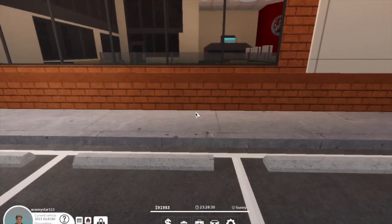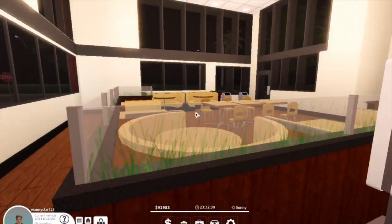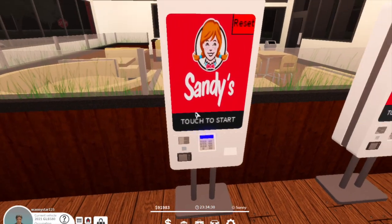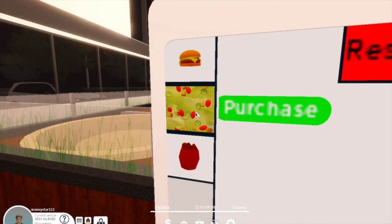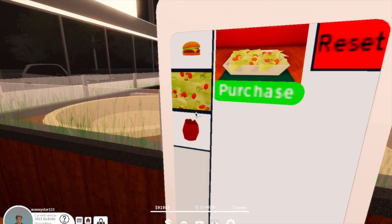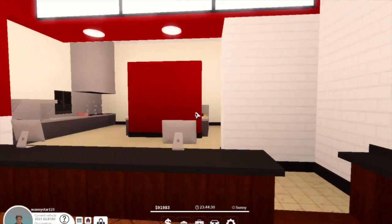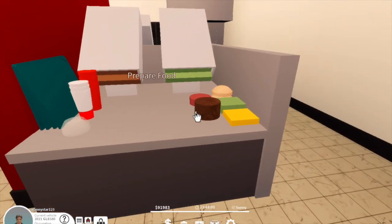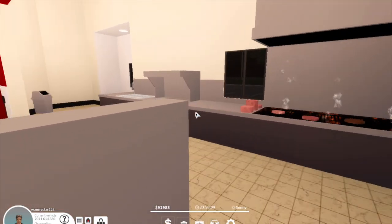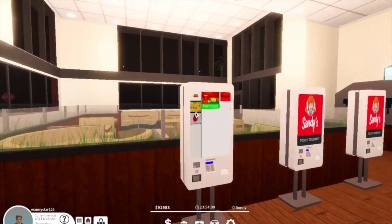We're going to park and be a good citizen. Let's take a look at Sandy's. Oh my gosh, you can actually order here — that is so cool! You can get a salad. There's a grill in the back and a drive-through. I really love this restaurant — there's even food to prepare.